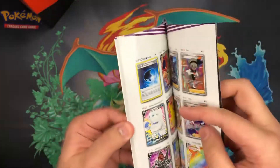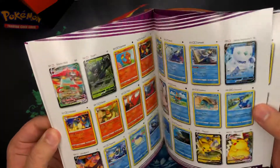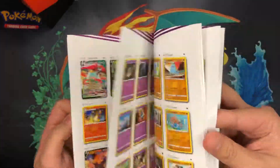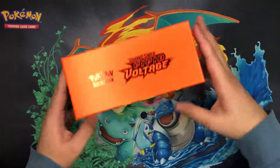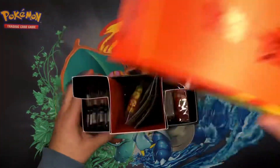This one would be good to pull as well. And I think they've got the Amazing Rares all separate in here — yeah, they do. So let's go straight into the ETB now. Beautiful artwork; this would be a great storage box to use.